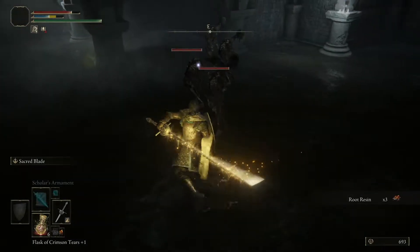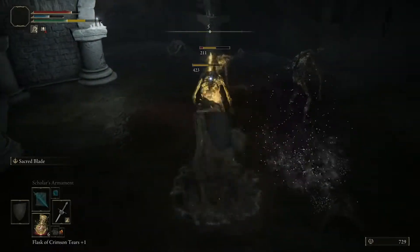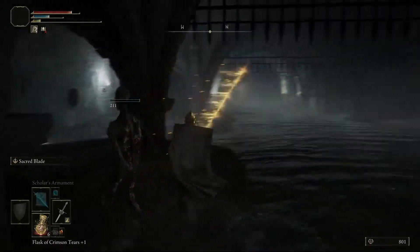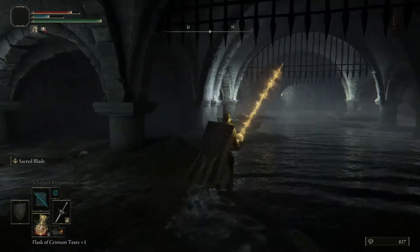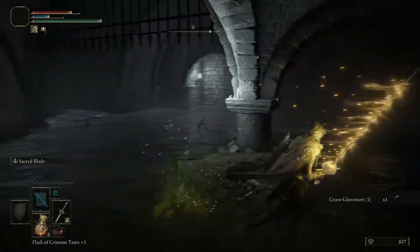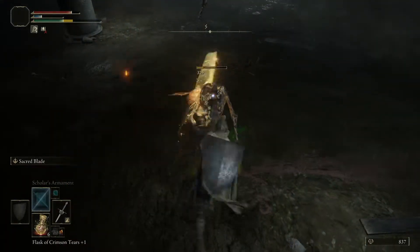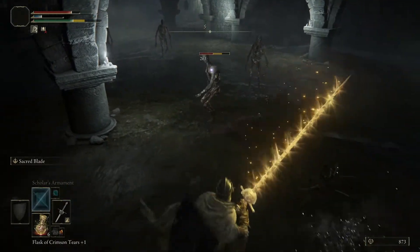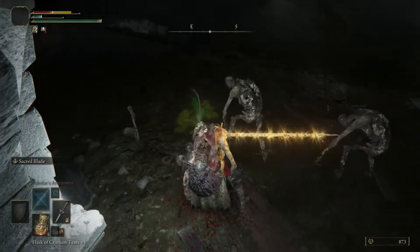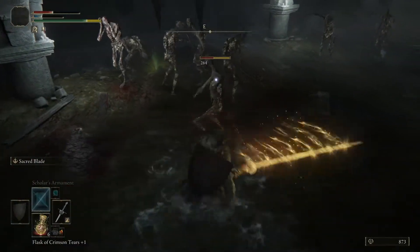Does Sacred Blade pierce? Because that would be so cool. I like this weapon — it's actually really good. It has this cool ability that only heavy thrusting swords and a few other weapons like curved swords have, where you can perform feints. I'll try and demonstrate that for just a moment. The way a feint works is if you do a heavy attack and then — when you get caught, spam L1 and R1 to get out. If you want to pull away from it, I think you roll backwards. It's not working now.